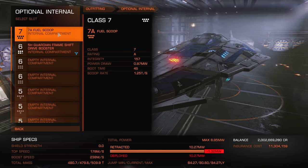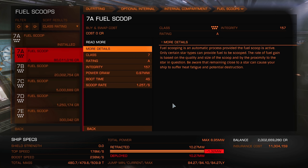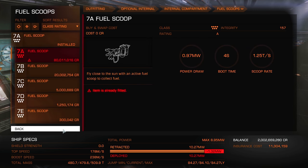Speaking of scoopable gas, we're now in the optional internal module section and this baby is packing a 7A fuel scoop. I know it's a bit excessive having a miniature black hole on your ship to fill up just 8 tons of fuel, but trust me, seeing your Anaconda engorge itself almost instantly really does something for me. There's no mass to these things, so why not?